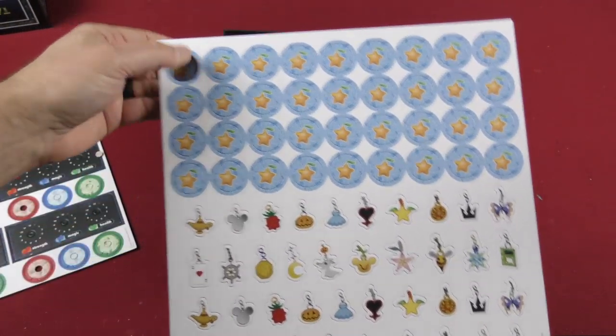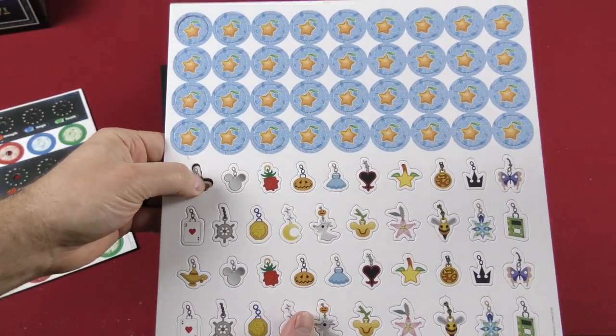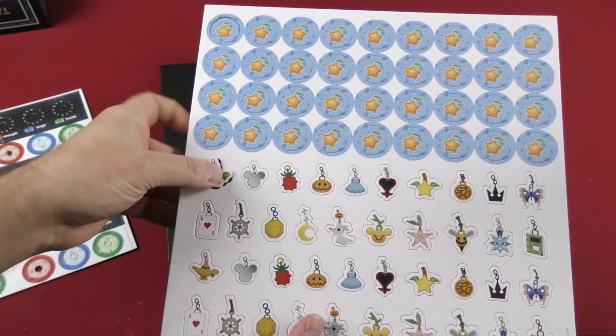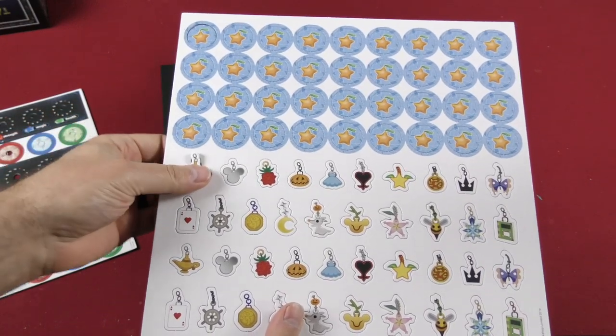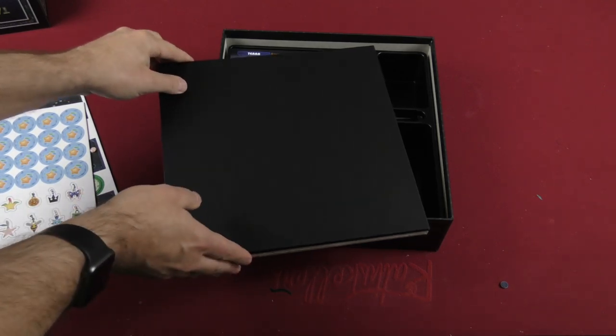Let's take a look at some of these tokens. We've got our little charms, and I think we can recognize the mouse ears there for sure — that being a Disney tie-in.